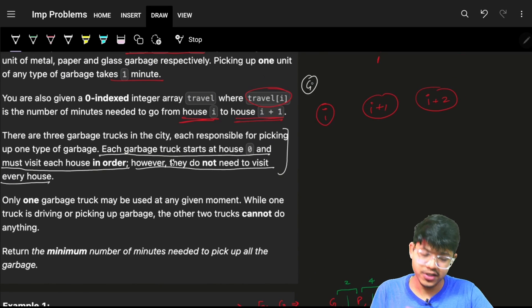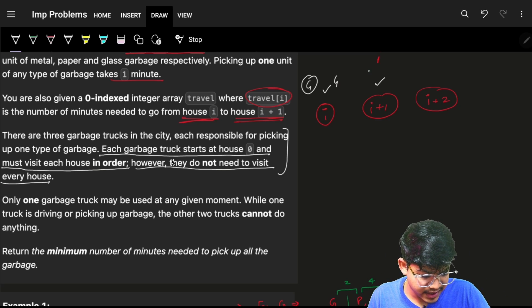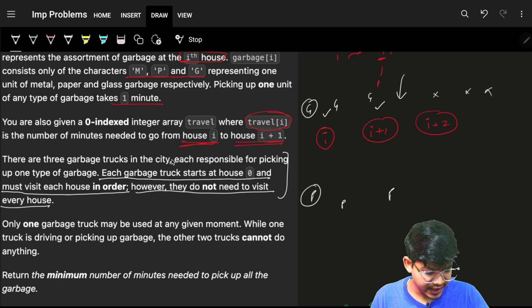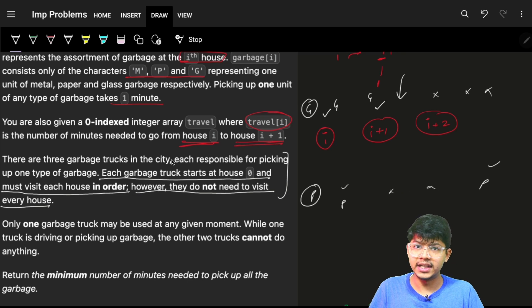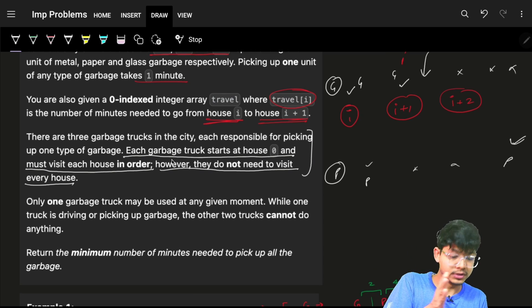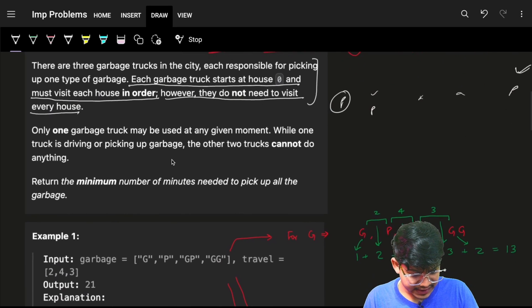However, the trucks do not need to visit every house. For example, the glass garbage truck starts at house zero and keeps going until it has no more glass to collect further. It can stop at the last house containing glass. The plastic truck keeps going until the last occurrence of plastic. Each truck only needs to visit houses up to its last garbage occurrence.